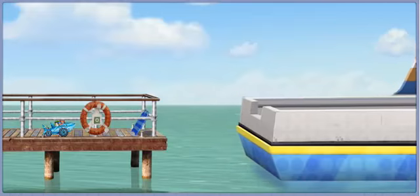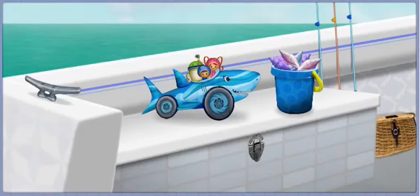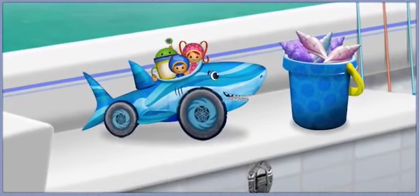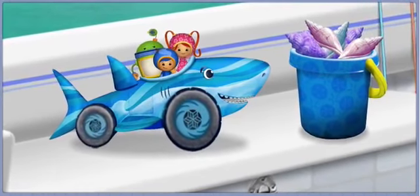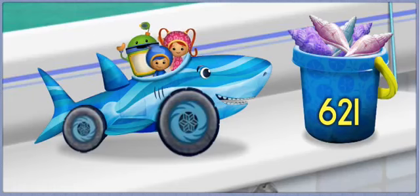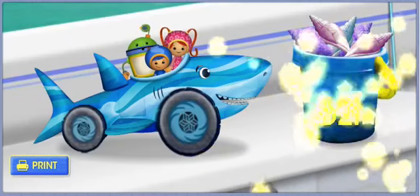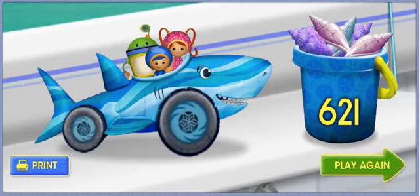Hold on to your helmets! Here we go! Go! Oh-me-friend! With your help, we made it onto the ferry! Thanks for helping us get shark car back to Jose! And look how many shells we collected! I feel a shell-a-bration coming on! To print out and create your own shark car, click the print button! Or to race shark car to the ferry again, click the play again button!